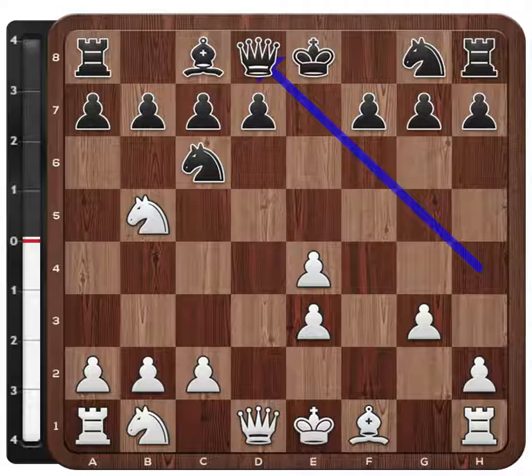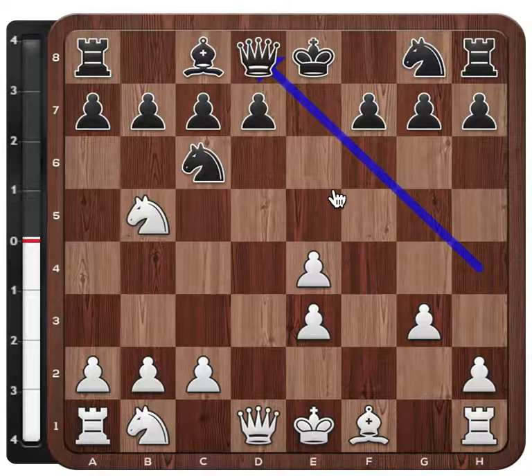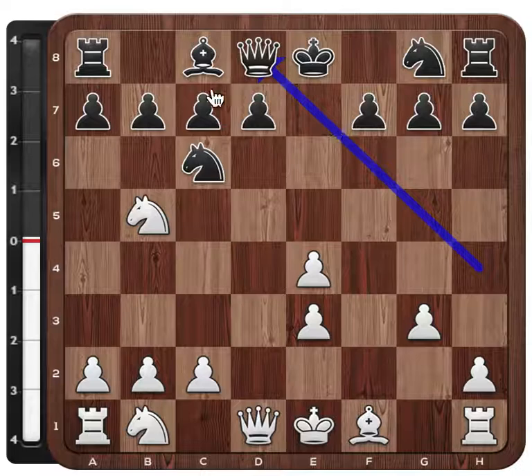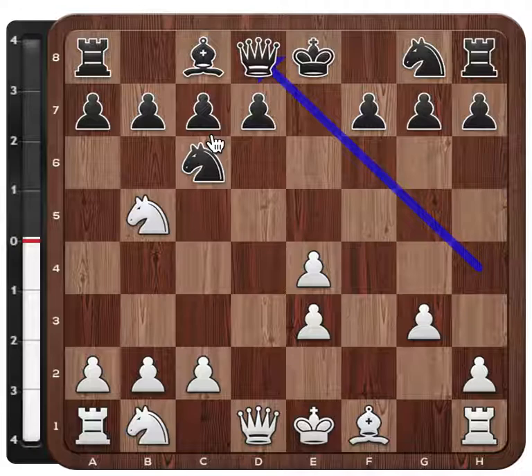So that's why after g3, the queen is going back to d8 to protect the c7 square. White has opened up its pieces and they can cause some problems to black. White has a little bit of potentially weak pawns in the center, but black is quite a lot back in development. This is the imbalance in the position.